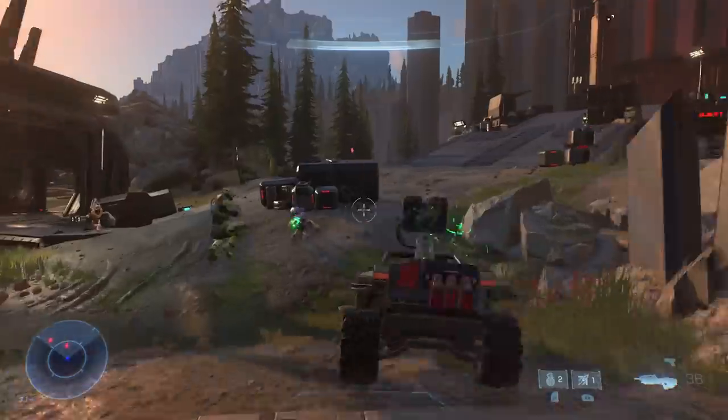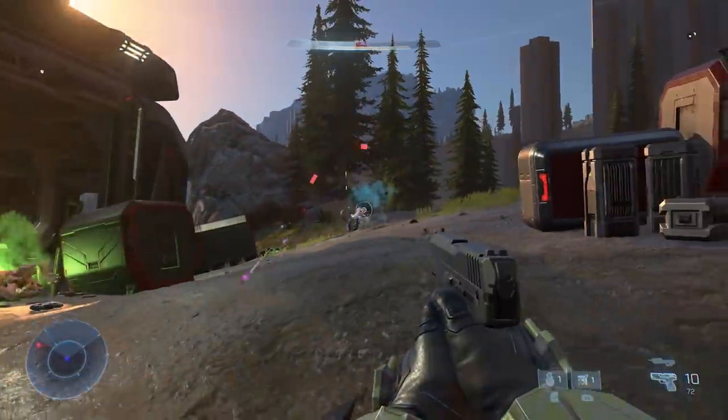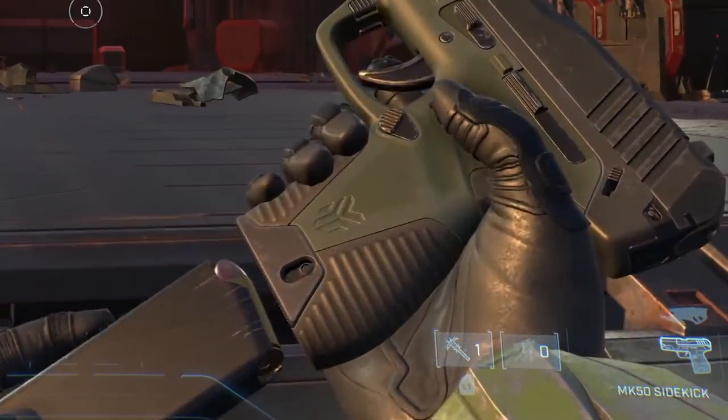From there we get into new weapons. First up we have the MK-50 Sidekick, a new pistol that fires 10mm ammunition from a 12-round magazine. On the side of the grip we can see what looks to be a manufacturer's logo, and it's not one we've seen before as far as I can tell. It'll be nice if, when we get closer to Infinite's release and I do a Halo Infinite Armory video, I don't have to say Misery Armory Produced every five seconds.